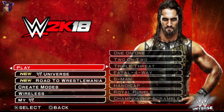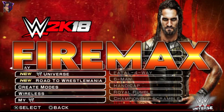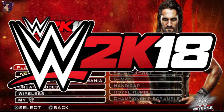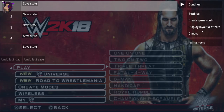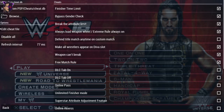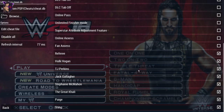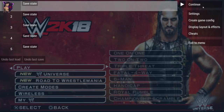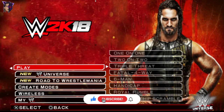Most of you guys know FireMax — he's the guy who has been helping me to find all these WWE PSP Hidden Gems, and this one is the WWE 2K18 mod by him. To get access to all the characters, you have to go back to the PPSSPP settings and make sure that all these settings are turned on. Thanks to FireMax for making this mod — all the credit goes to him.